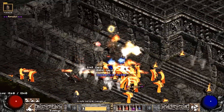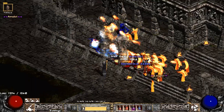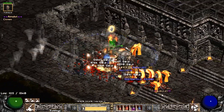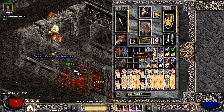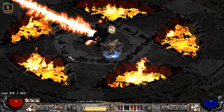Doing more Travincal — we find a unique amulet. Spinning, spinning, picky picky, pick it up. What amulet do we have? Mara's — very nice, very very nice. So yeah, Trav and Pit were really good to me this first week.